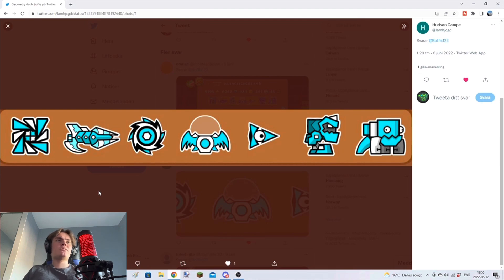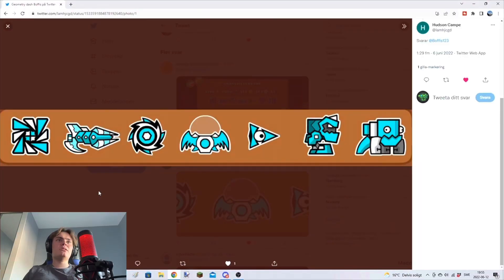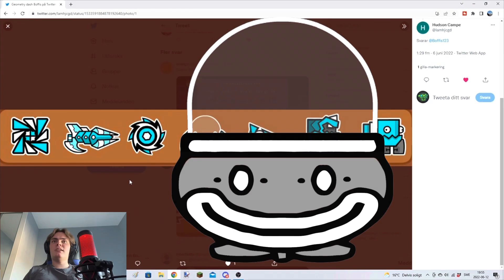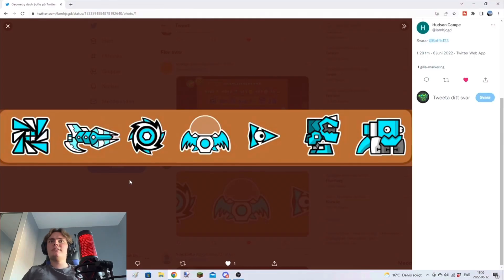You got the Electrodynamics icon, if I remember correctly, and you got that ship — that is a really cool ship. Why does everyone use this UFO? What's so special about it? I mean, use the clown UFO instead, if you have it. Seems like a regular setup — I'll give this one three out of five.